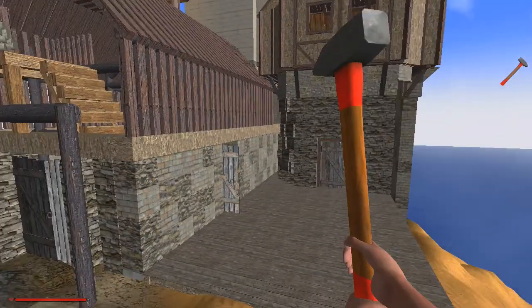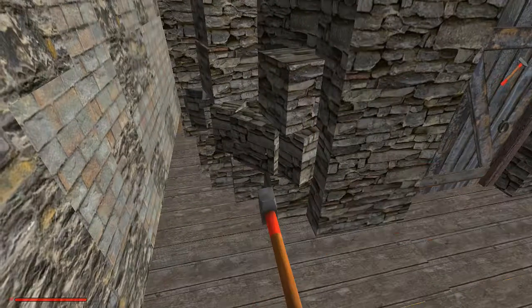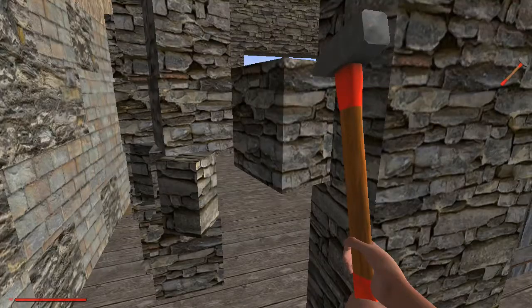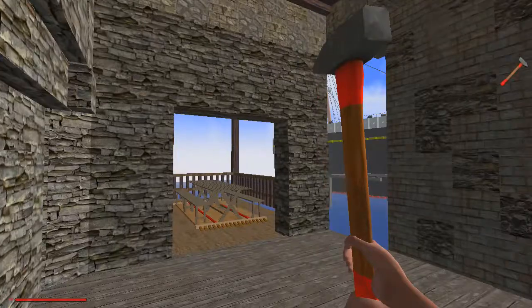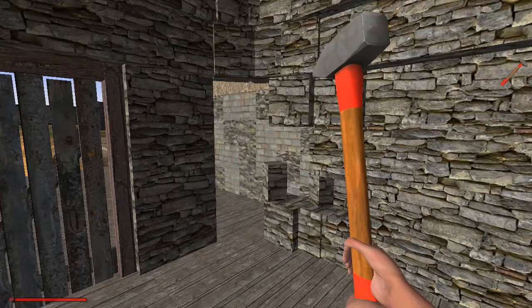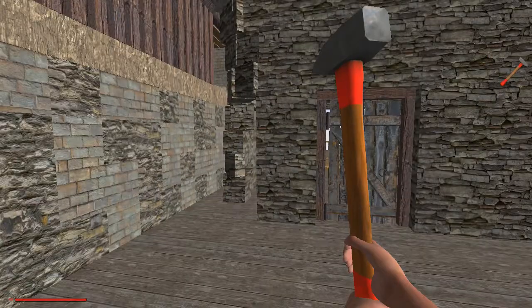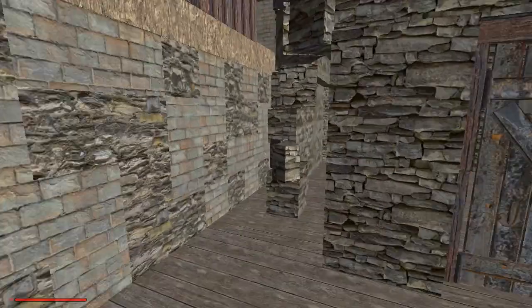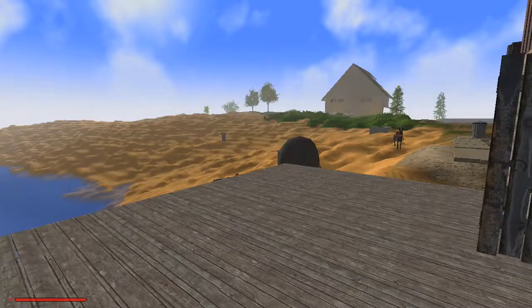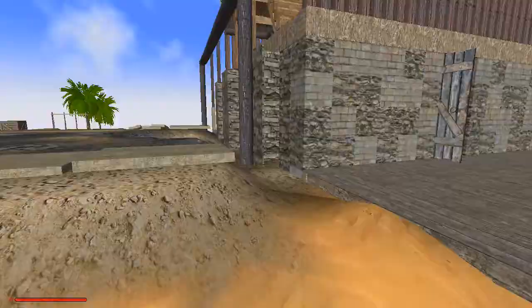We spent so much time building that door, building this entire entryway - now we're going to tear it out. But you know what, I could see us doing something like this, just for a little... something like that. Kind of like a broken area - you're just like, it looks like it's an entryway but it's not quite an entryway. I suppose that could work.